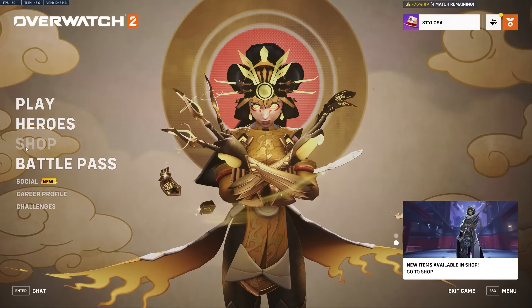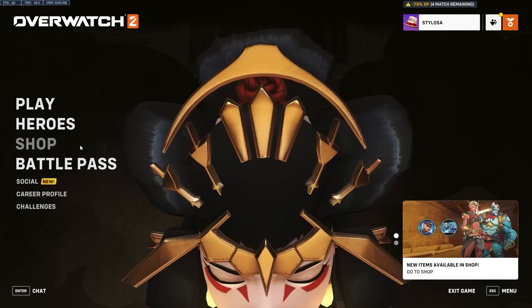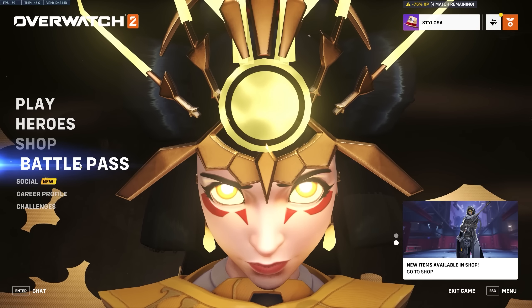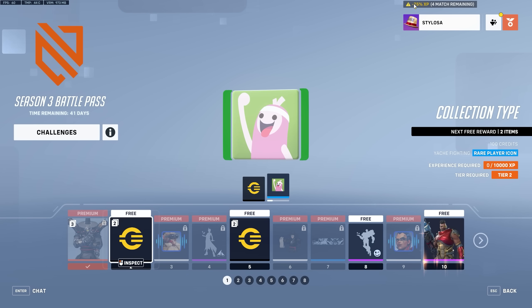I'm also going to show you guys the shop. I know that it's greyed out here because this is the test server, but I do actually have all of the skins in the hero gallery, which I can show you guys. You may have noticed that I've still got minus 75% XP. What this is from is if you join a quick play game on the test server — because nobody plays on the test server — it puts you into a game, and if you leave, you get the leaver's penalty.